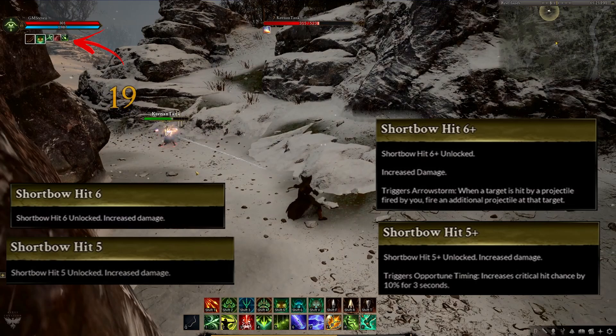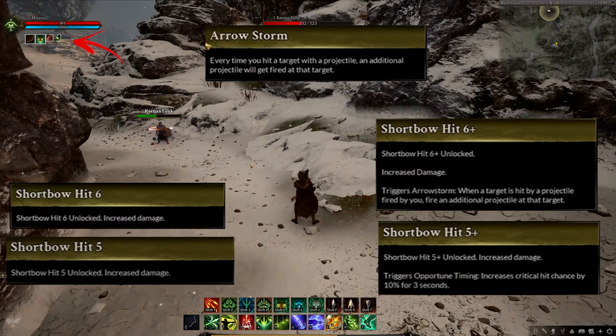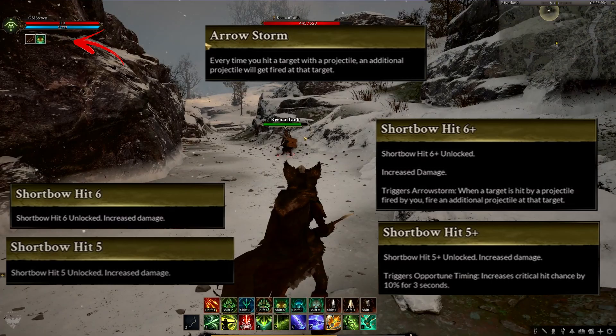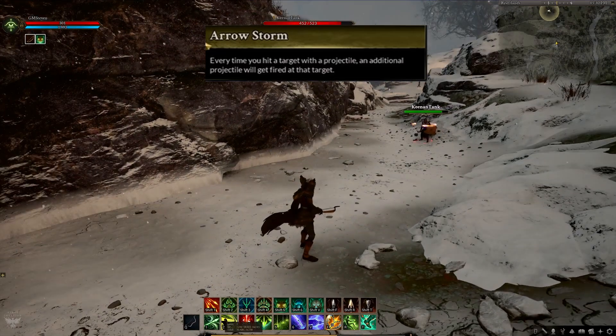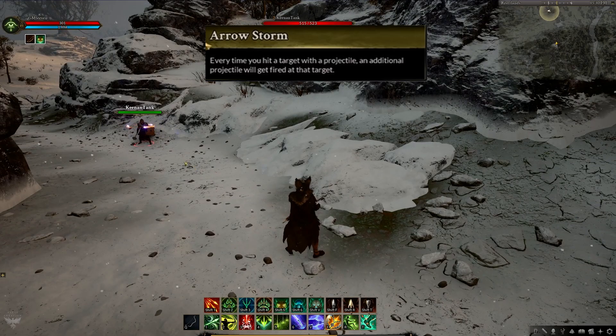The main thing they showcased is how the shortbow weapon combo can go from 4 hits baseline to 6 hits with all the skill tree points taken. The 5th and 6th steps of the chain add 50% to the total length of the combo, but add some very strong proc effects. The 5th gives a buff that gives 3 seconds of increased critical strike. The 6th gives a buff called Aerostorm that will fire a second projectile on each hit of the target for about 4 seconds.